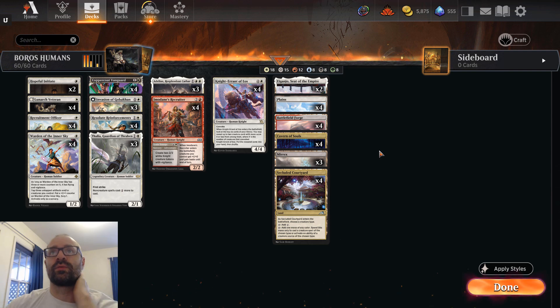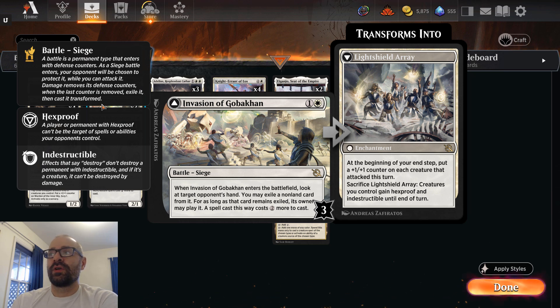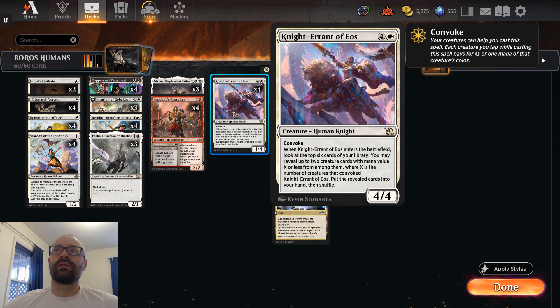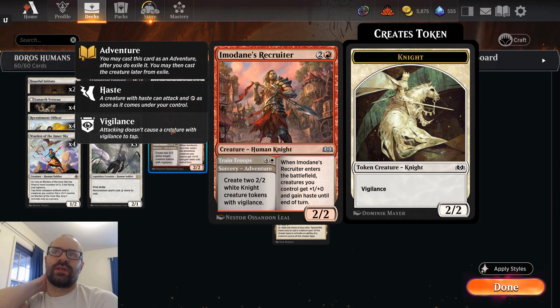The major update here is we do have three copies of Invasion of Gobakan, which I haven't actually seen in play yet. But I was running with a different list and it seemed to work really well against control matchups. Being able to interact with the opponent's hand does seem pretty powerful here. And being able to find another way to give counters to all my creatures and start buffing them up, giving them the ability to gain hexproof and indestructible, is really nice. Other than that, you've got your regular cast of characters — Resolute Reinforcements and Knight Errant of Eos package, and Imidane's Recruiter, which is just the only red card in the deck, but it really does take it home. It's such a powerful effect as people have seen in the Boros Convoke decks.